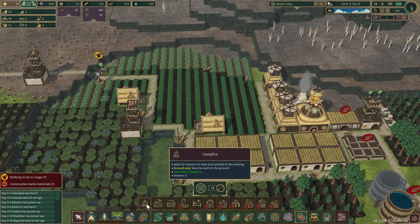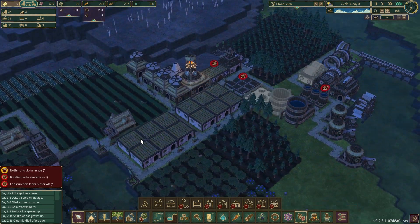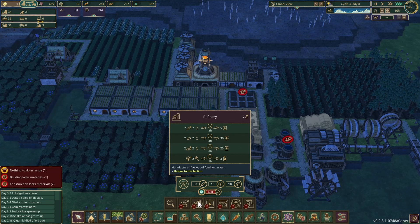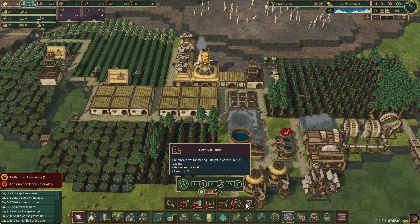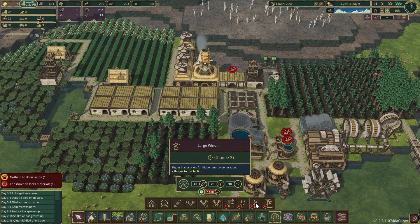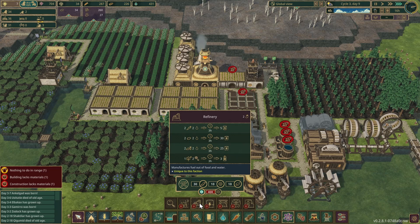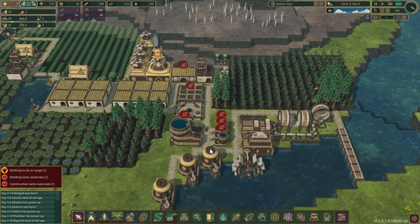Let's put this in here and put the staircases along here to raise their wellbeing — it's only at six. You need power; you use food and water to create biofuel. I was looking at what biofuel is used for — wait, it's for golems! Of course it is — that makes a lot of sense.